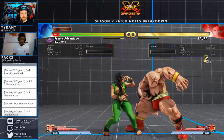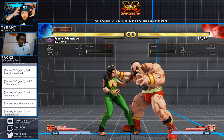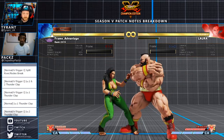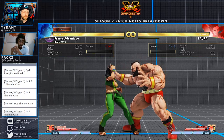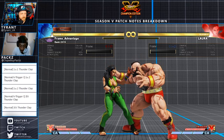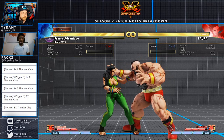EX Vanderclap hits multiple times, with the final frame of the attack hitting to prevent that grounded glitch where if you hit at the same time as the last hit they stay grounded — so they took that out. EX Vanderclap also has reduced knockback distance when the second attack lands in the middle.